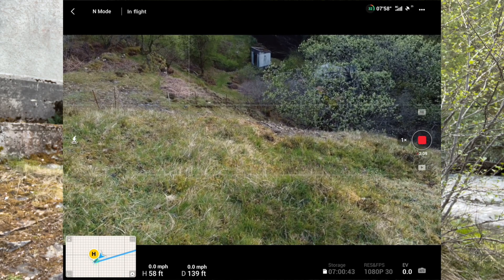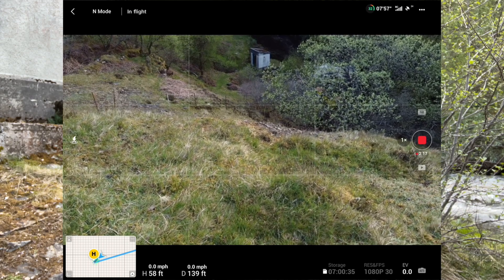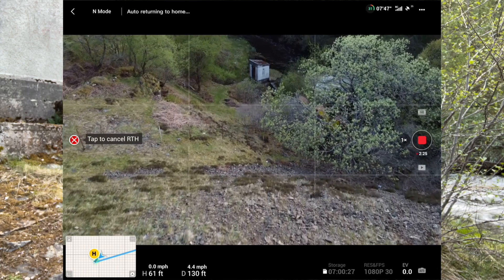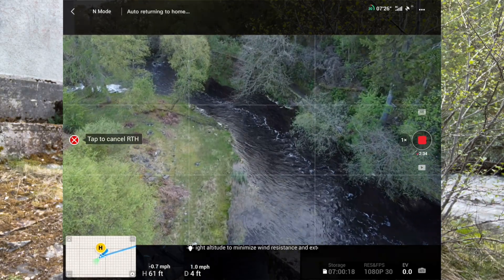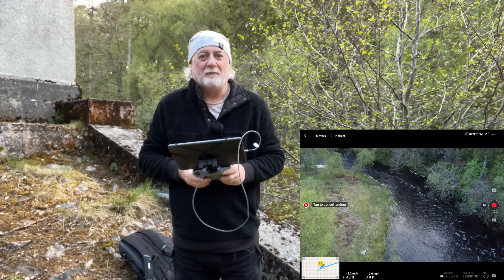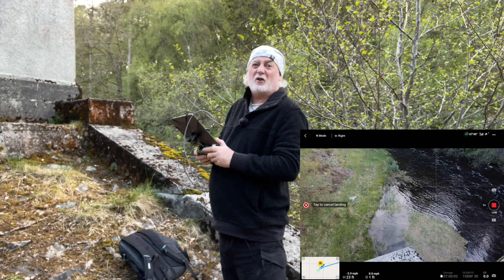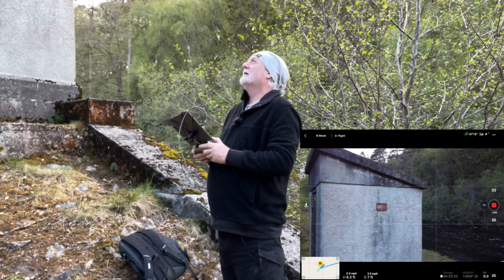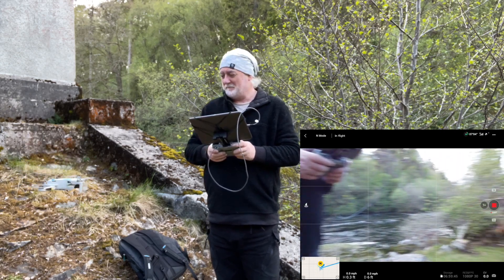So here's return to home. She's sitting at 58 feet just now, so she's going to drop down those two feet straight into the ground. Returning to home — and she rises up a couple of feet and heads back towards me. Here she comes now. Well done, hen. She's not going to drop down into a hill if that's above the return to home height. She's in fact going to rise a couple of feet above it, I think because of the lower sensors. And there she is — safe and sound, back home.